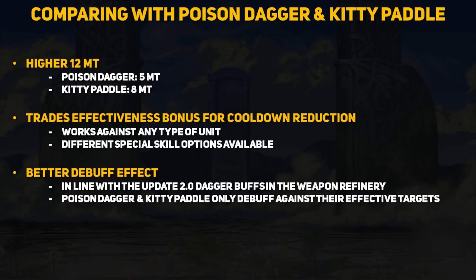One thing it keeps is the debuff effect that now hits the target and any of their allies within two spaces — a little thing but it's nice to have. The poison dagger and kitty paddle don't even have any area-of-effect debuffing; their debuffs only affect the target and only if that target is the enemy type they're effective against. At least the other daggers spread their debuffs to other enemies, and the Kagami Mochi retains that nice minus 7 defense and resistance debuff in an area. So the Kagami Mochi falls in a nice middle ground — reduced special cooldown for combat and a nice AOE debuff for after.